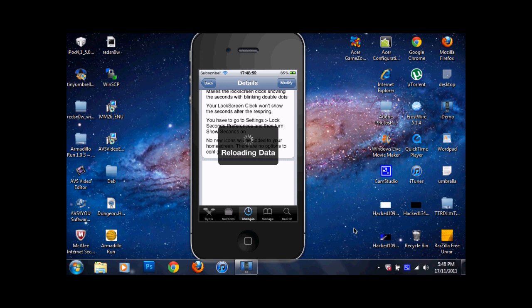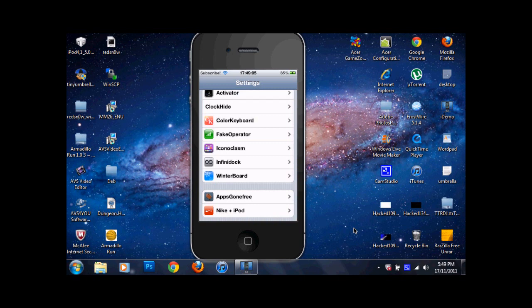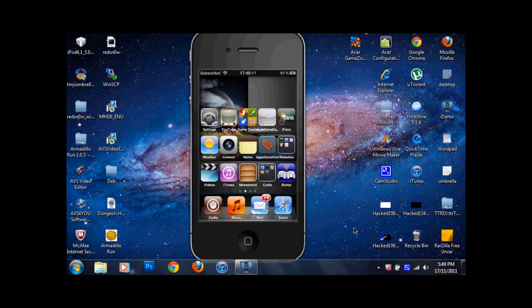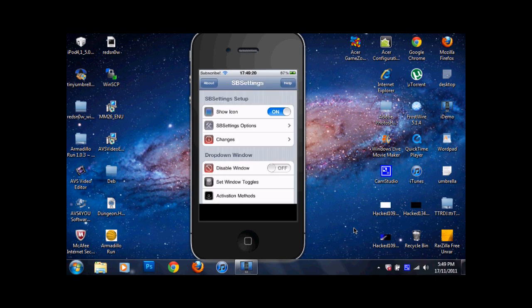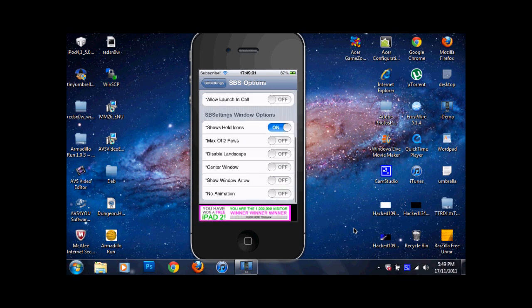Just a little useful tweak to check out. If you go into SB settings and you have dates and free memory enabled, it will blink back and forward, which is sort of annoying, so make sure you have them turned off.